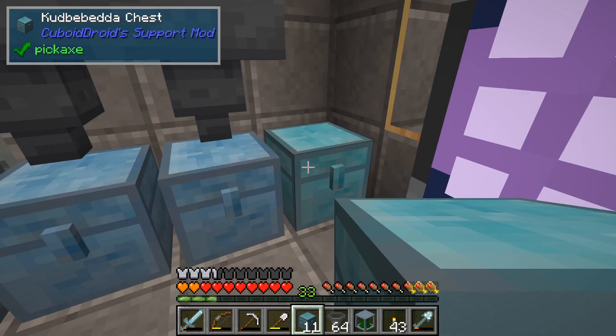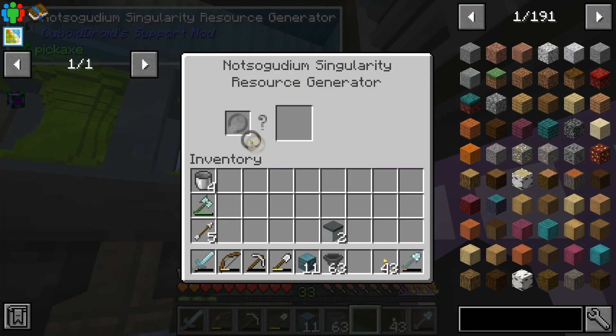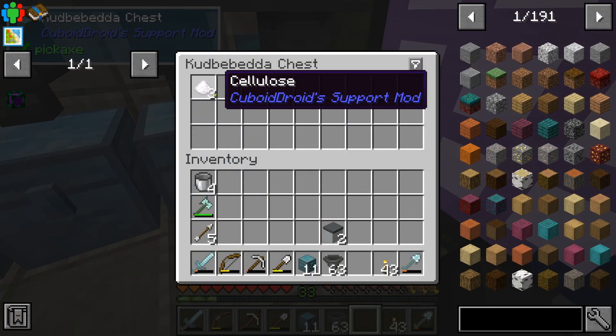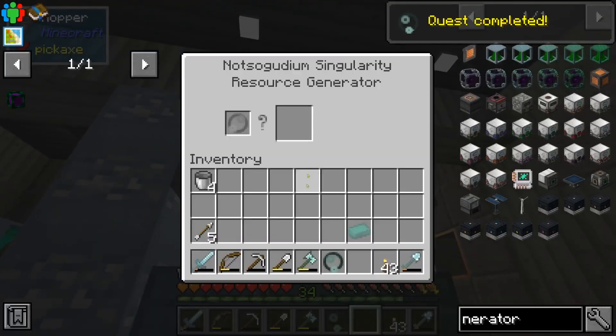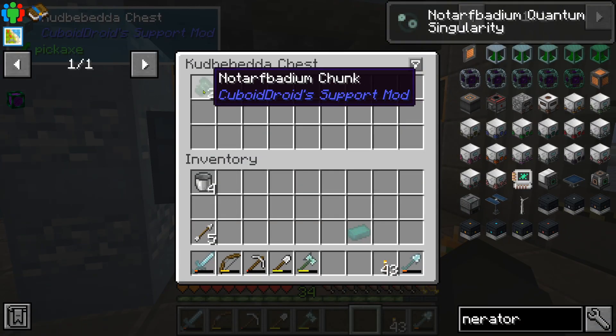I stacked some hoppers by accident but I guess we'll need them. Cellulose goes in there. Now we've got enough pieces to make a not-Arphbatium quantum singularity. Pop that in here — we should be getting... there we go.